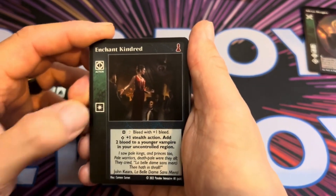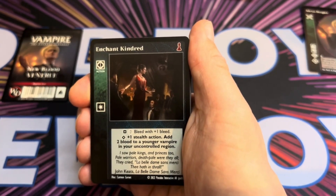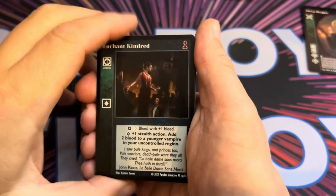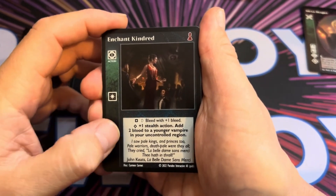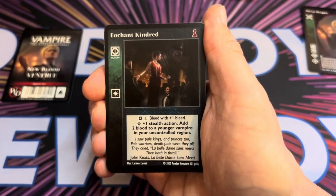Enchant Kindred is a Presence discipline card. At basic it gives plus one bleed or is a plus one stealth action. At Superior, add two blood to a younger vampire in your control. So you can either go and bleed one of the other Methuselahs, or actually put some additional blood onto a vampire to get another one out sooner.